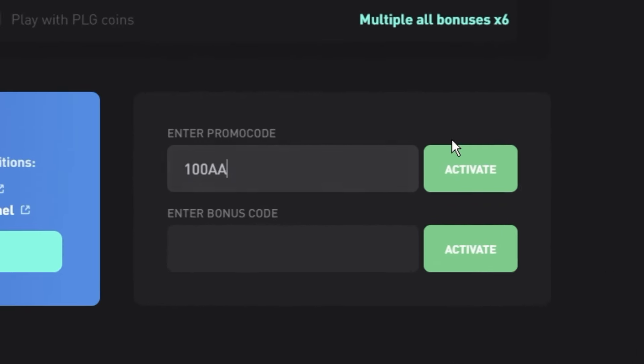Enter promo code 100AA and press activate. You will get all the nice free bonuses here on CSGO Polygon. Just make sure to enter promo code 100AA and press activate and you're good to go.